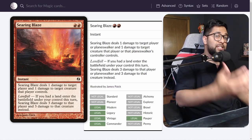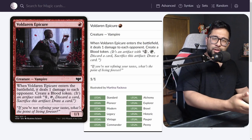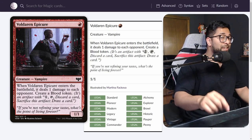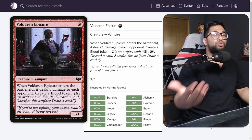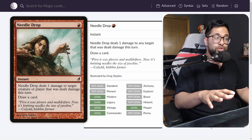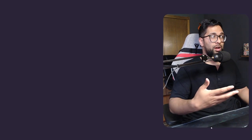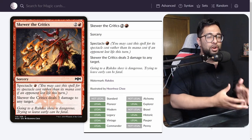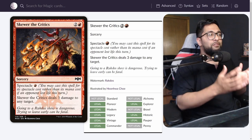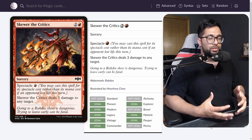Looking at the creature base, Voldaren Epicure is an option — it's a 1-mana 1/1 that gives you a Blood token, letting you filter bad draws. That 1 damage ping is key for cards like Needle Drop, and it enables Spectacle for Skewer the Critics: you can deal 4 damage for 3 mana and still get the Blood token and the body. There are a lot of synergies with Voldaren Epicure.